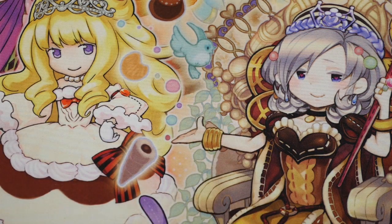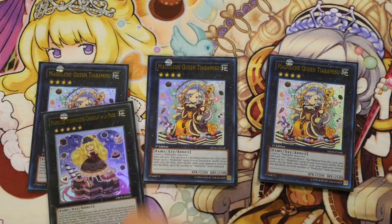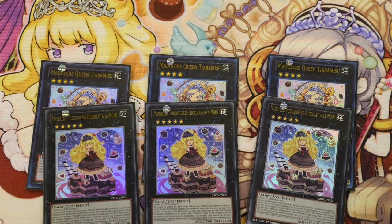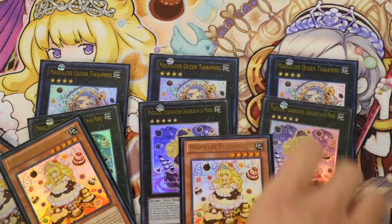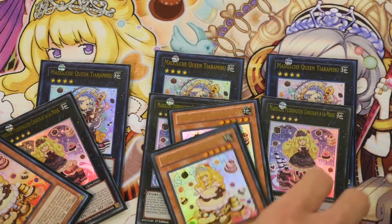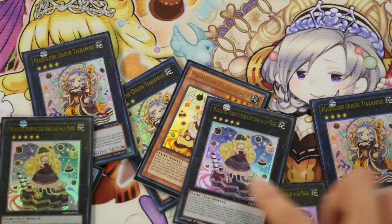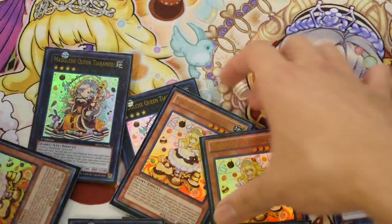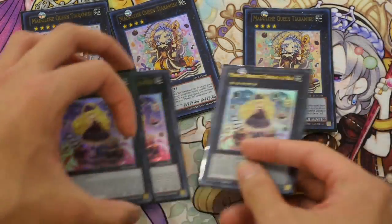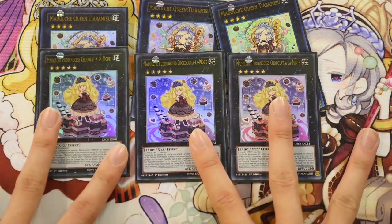Moving on to the extra deck. Obviously the Queen herself, Queen Tiamasu, at 3. I run 3 Pudding Sess Chocolon Mode as well. With Chocolon Mode, the Pudding Sess loop lets you keep bouncing, special summoning, detaching, and special summoning more, ending up with Chocolon Mode and Tiamasu. Queen Tiamasu at 3 is no doubt one of the better extra deck monsters — non-targeting shuffle is still strong in this day and age. Chocolon Mode is there for the extra attack boost.